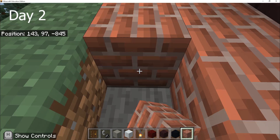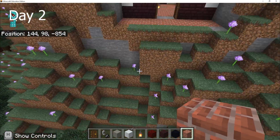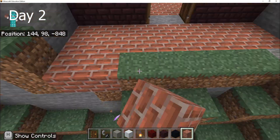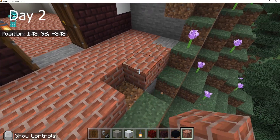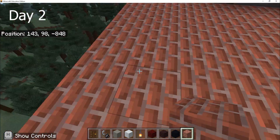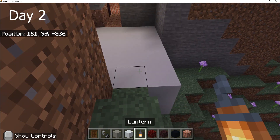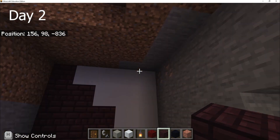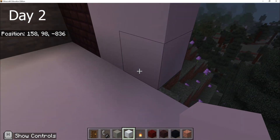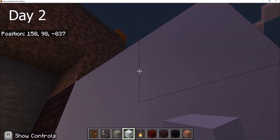On day 2, I started off by making a front area where I could stand and work, since the mountain area wasn't ideal. Then I decided to add an extra room on the side — maybe even call it a chamber — a tiny room I would use for future purposes, though I had no idea what I was going to do with it.